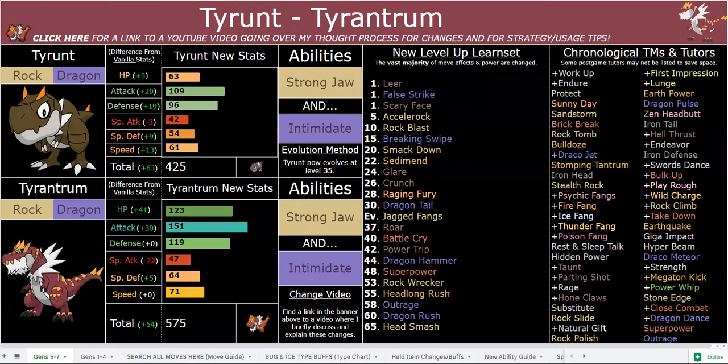What's good, everybody? As you can probably tell by the stats and all this other stuff and the base total, this is not your average run-of-the-mill ROM hack. Every Pokemon has been buffed pretty extensively, the overall power levels are far higher, and there is a new tier of Pokemon that I call Semi-Pseudos, which are 575 base total Pokemon.